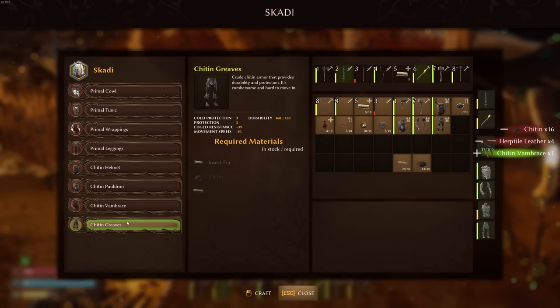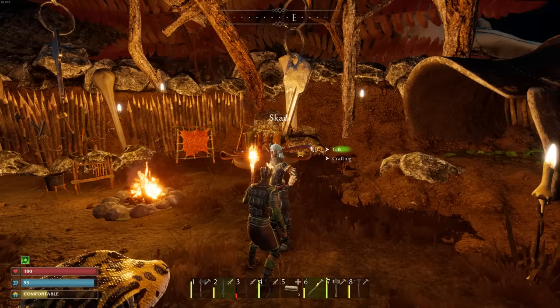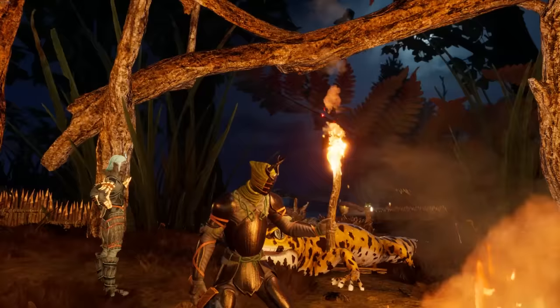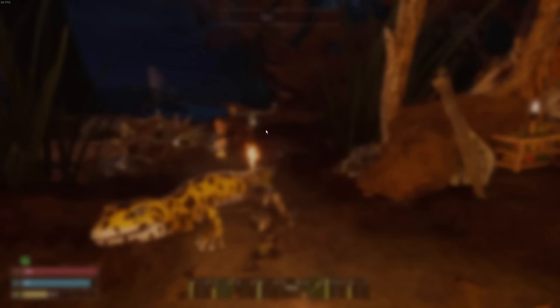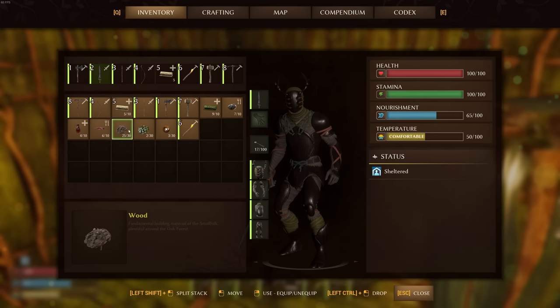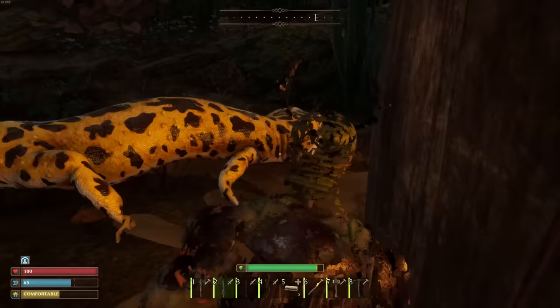Let's see if we have everything we need — chitin helmet, chitin pauldron, chitin vambrace, and chitin greaves. Perfect. We don't have enough to make the primal stuff — I wasn't really focused on that. This will give us a lot of cold protection, so we might have to come back for primal gear if the winter proves too cold. That looks really nice — way better than the stone armor. I think we need to probably head home now, get rid of the stone armor, loosen up the inventory, and get ready for our expedition to Lissandra. Everything's repaired, we've got a full kit, healing potions, food, and resources for repairs. Let's move.